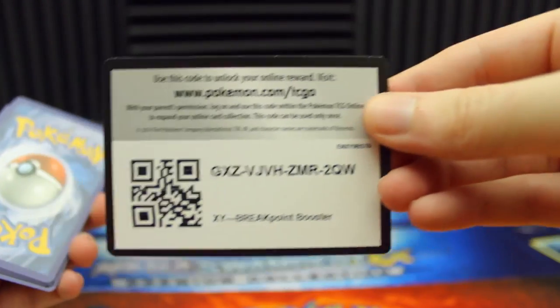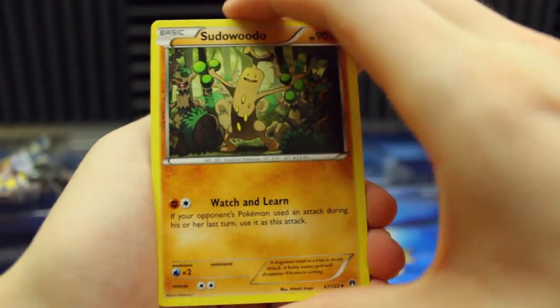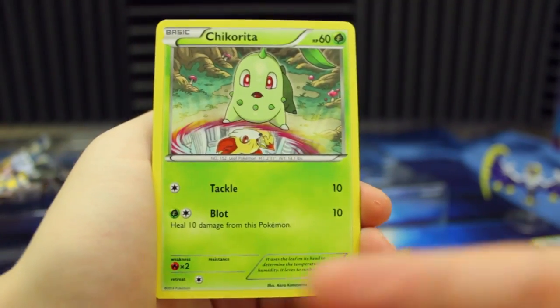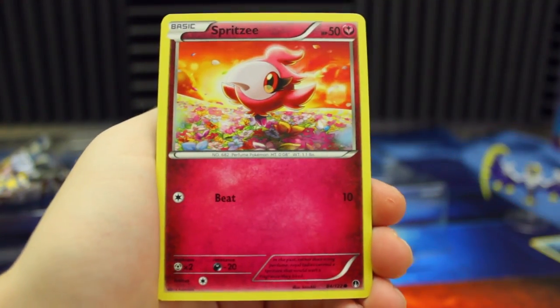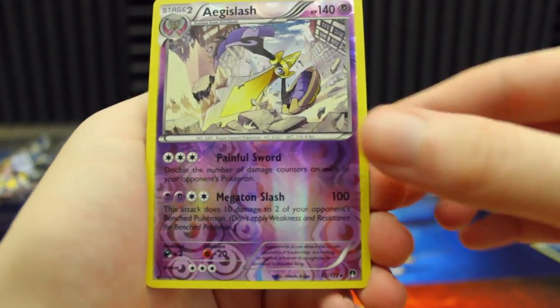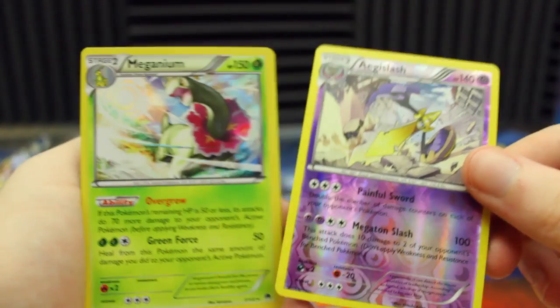Let's go ahead and check out this first pack — BREAKpoint. We've got a Sudowoodo, Mawile, Nuzleaf, Chikorita, Spritzee, Skrelp, Honedge, Reverse Holo Aegislash — that's a rare, very nice — and we got a Meganium Holo. That's a pretty good pack right there — Holo and Reverse Holo rare. Not bad.